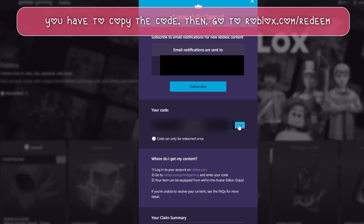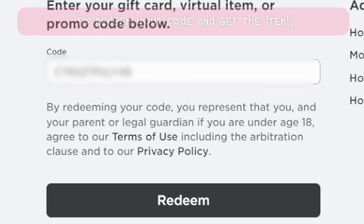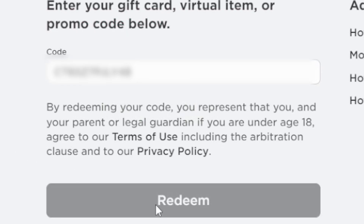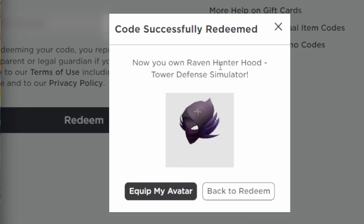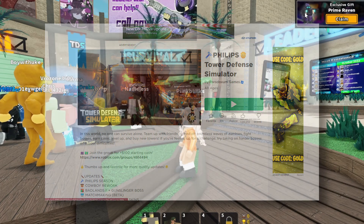Now once you're on this page, you have to copy the code. Then go to roblox.com/redeem to redeem your code and get the item. After you do that, you can go in this game and claim this free skin.